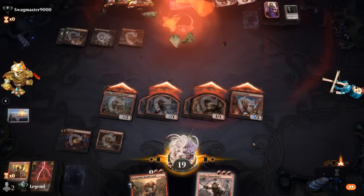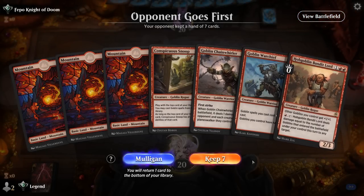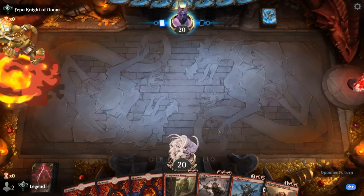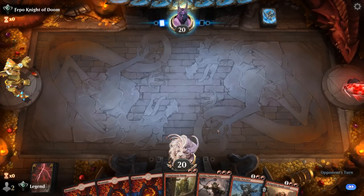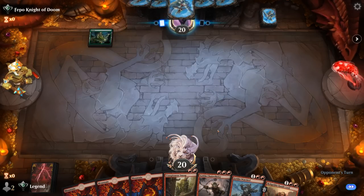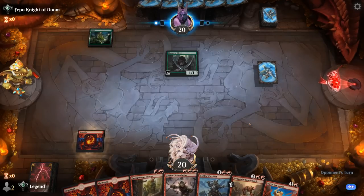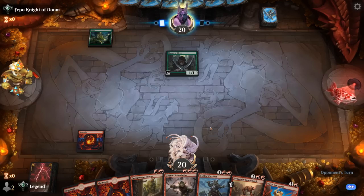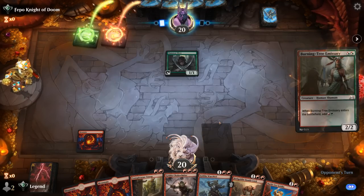We're on the draw — hand seems fine, Snoop into a variety of 3-drops. We might be up against Elves so Chainwirler is going to be very important to avoid the opponent playing too many Lords that pump their 1-toughness creatures. Never mind — it's Gruul aggro, Burning Tree Emissary on 2. This is probably a pretty tough matchup.